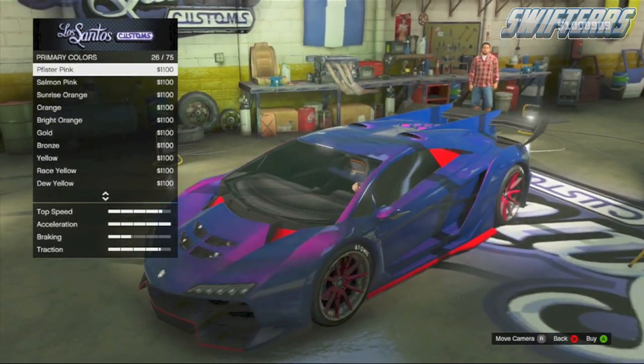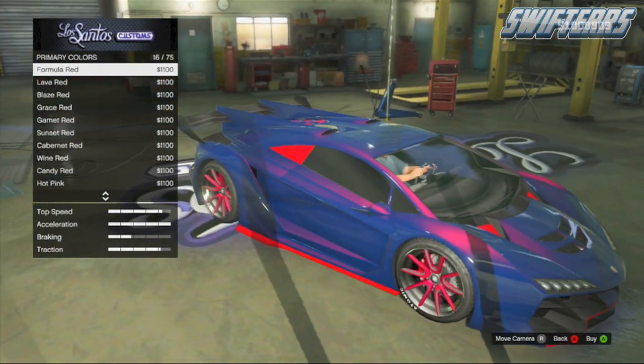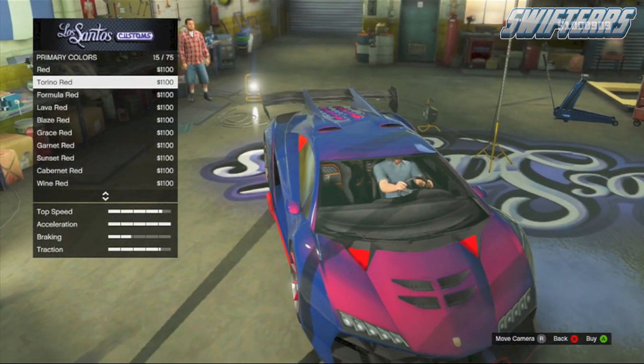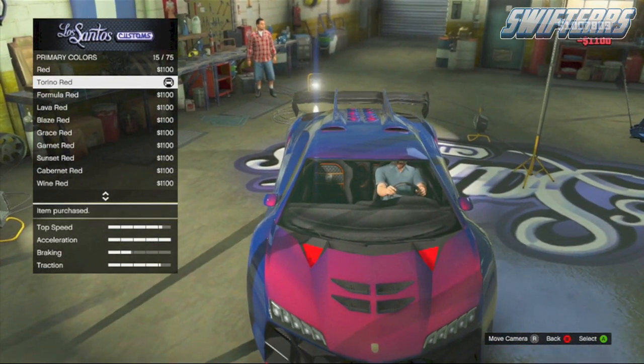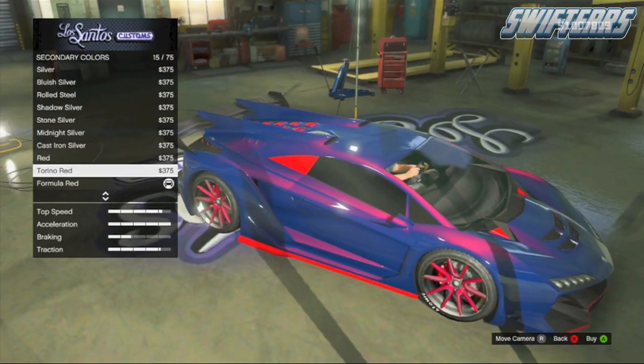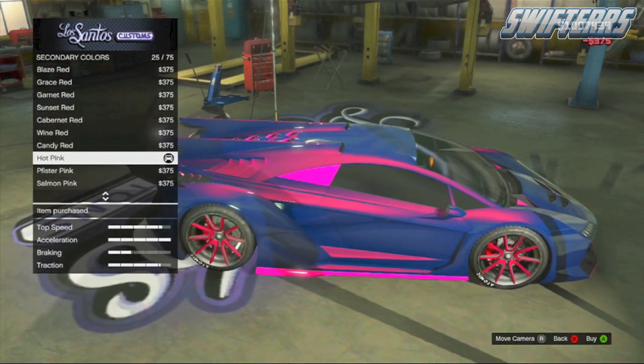From here, back out of your metallics, go down to your pearlescent, and you're going to want to apply a torino red as the pearlescent tint on top of the dark blue primary base. This is going to make the car look very shiny and give it sort of a purplish pinkish vibe. From here you guys can go over to your secondary colors, go to your metallics, and apply a hot pink or a pifster pink on the vehicle.